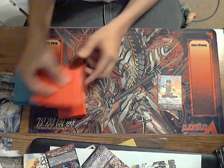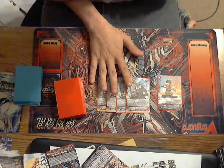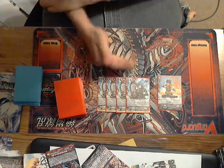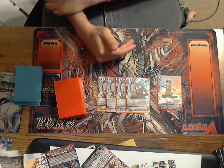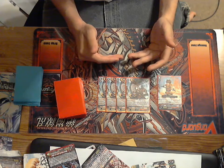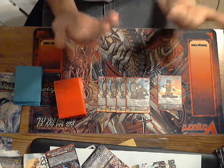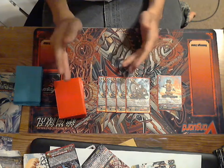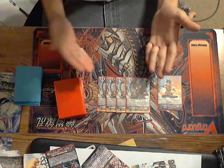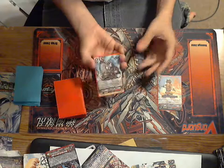Then we have our trigger lineup. I run four Blizzard Soldier Vashera. The main reason I run him is I like his skill — when something is retired by one of my effects, I toss him back to deck and choose a unit, and it gets plus 10k. His skill can make a grade one on the board big enough that I don't have to worry about triggers, so he allows me to hit good enough numbers.